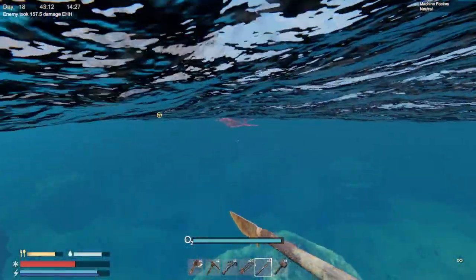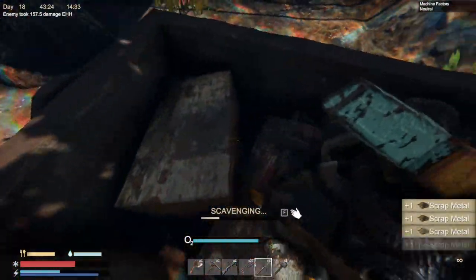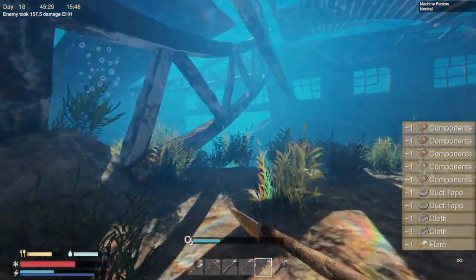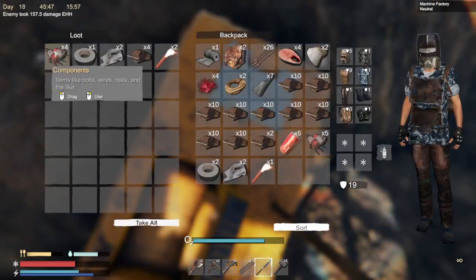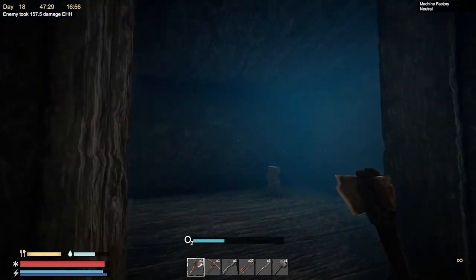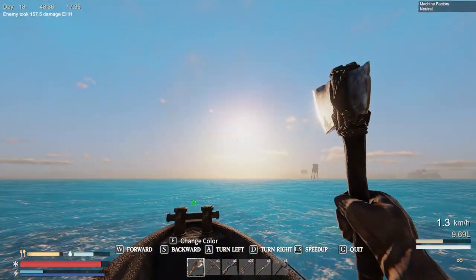Machine factory, machine factory - that means I should be able to find components here. Hopefully. Holy crap, that was a lot of scrap metal! A toolbox - the second toolbox I found - that's good because it has components. Very nice. This might be the best thing we find today. I got to come back when my inventory is not full. I'll come back and loot the rest of that stuff later - right now I'm probably headed home.